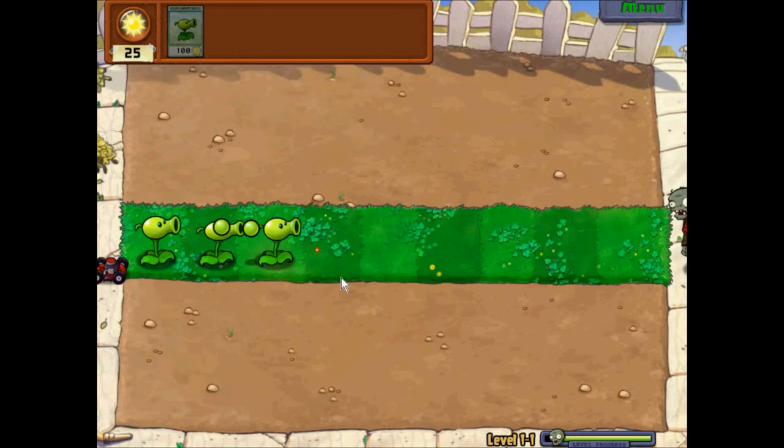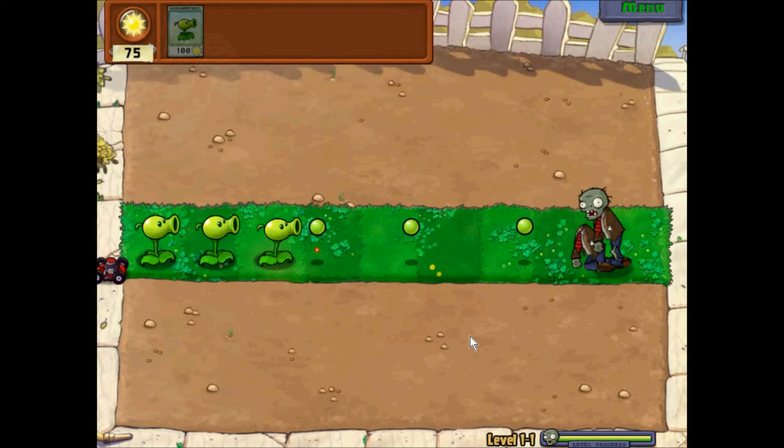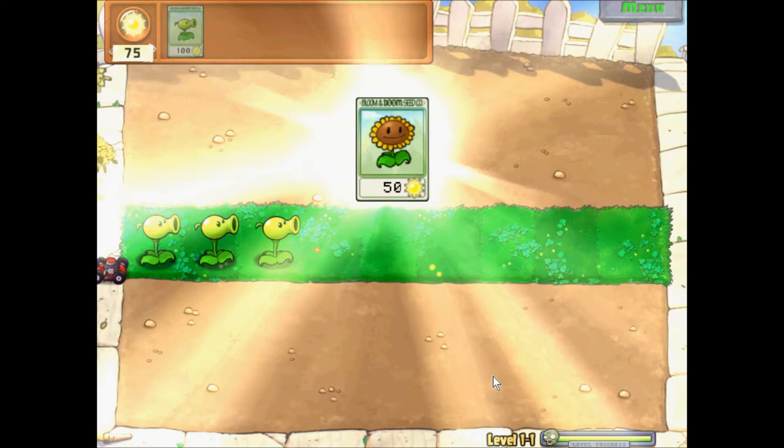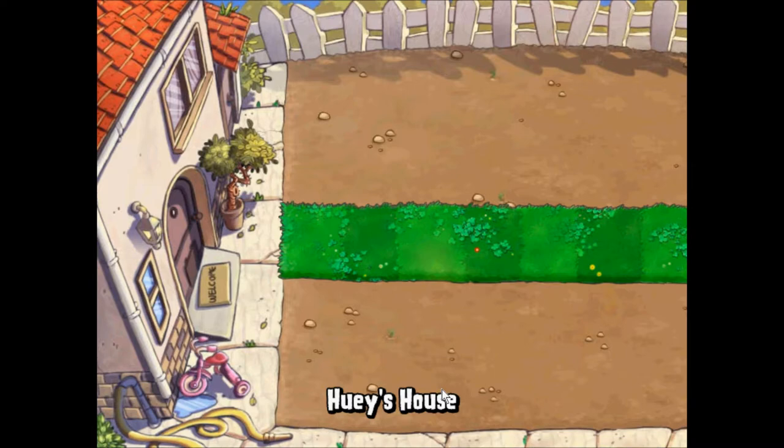And it's the final wave. There are only two zombies in the final wave. I guess it's just pretty much the first level. And we get a new seed packet — it's a sunflower. It gives you additional sun. I guess we'll hop on to the next level then.